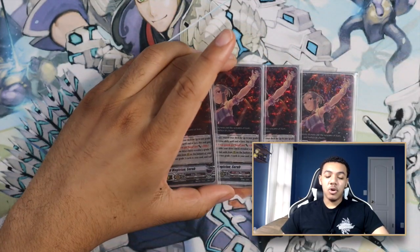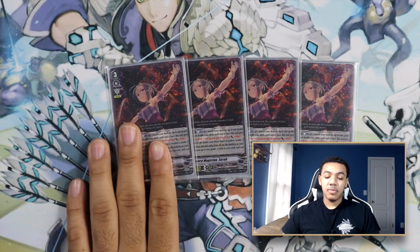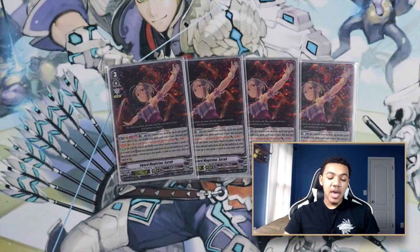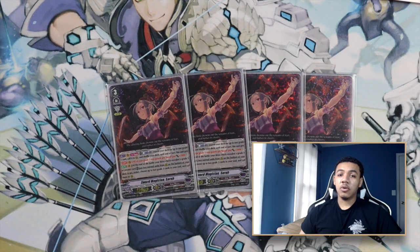Naturally, the star of the show is four copies of Sword Magician Sarah. If you guys don't know what Sarah does, she has the following effects. Act Vanguard Circle once per turn, cost Counter Blast 1, search your deck for up to one grade three, call it to rear guard circle and shuffle your deck. Until the end of the turn, this unit gets Continuous Vanguard Circle and all of your grade three rear guards get boost and power plus 2,000. Auto Vanguard Circle at the end of the battle — put two normal units from your rear guard circle on the bottom of your deck, then choose up to two grade three cards in your soul and call them to rear guard circle.